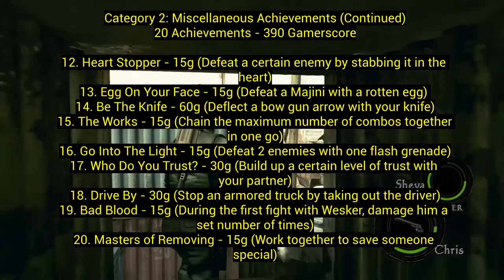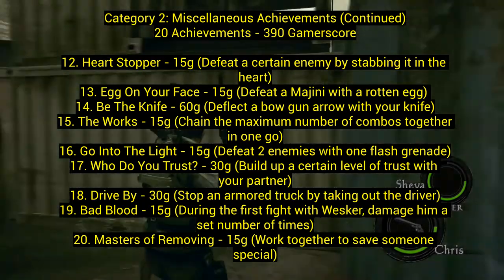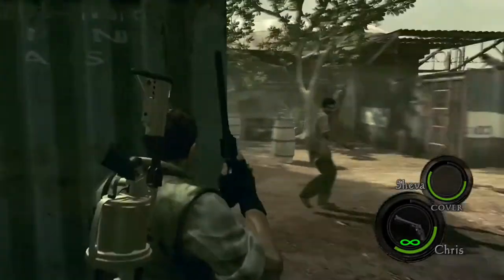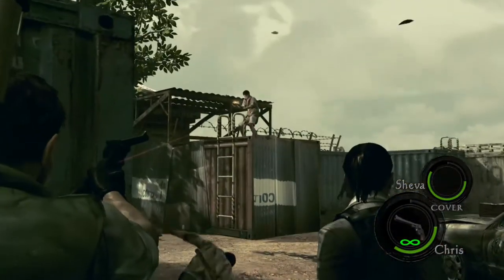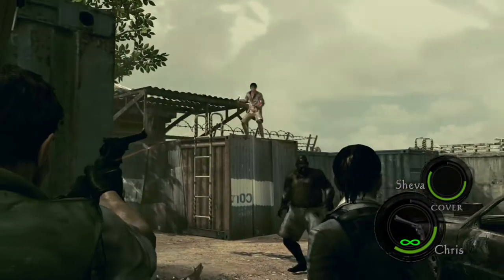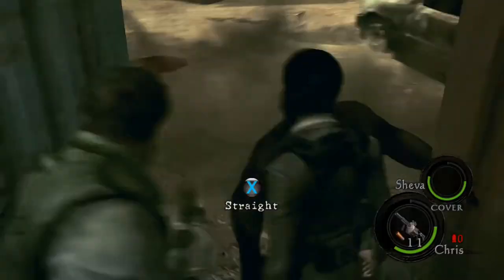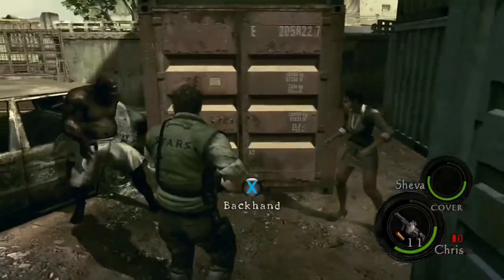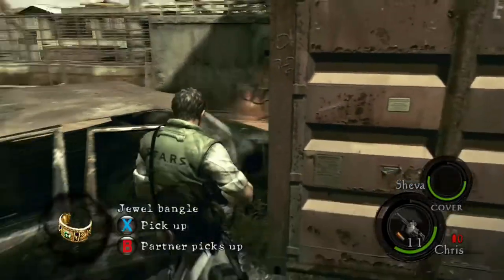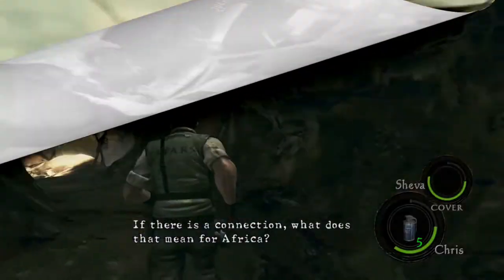Number fifteen, The Works: chain the maximum number of combos together in one go. This is best done on one of the big enemies — I did it in level 2-1. Do a flash grenade to stun him, use a physical attack, then Sheva does a physical attack, and then you have an opportunity to do a third one. You have to do three in a row.